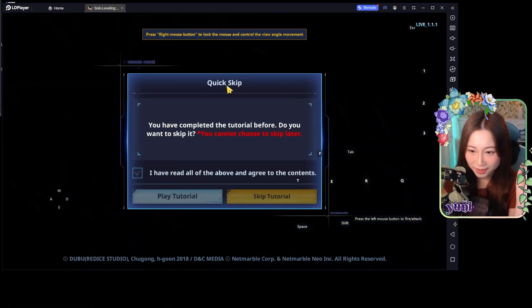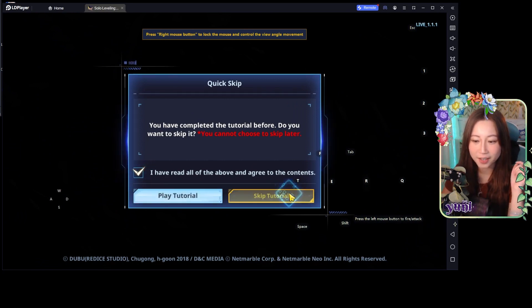This is where it says quick skip — you go yes, you have read it and you want to skip the tutorial.